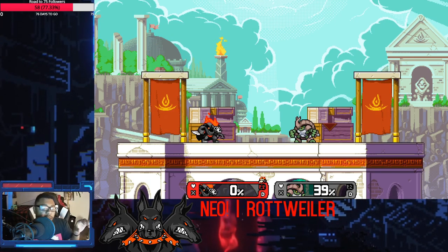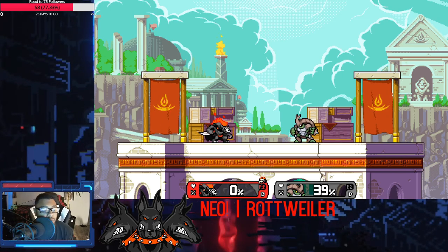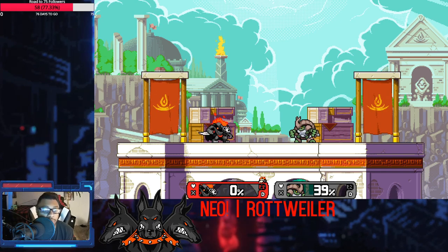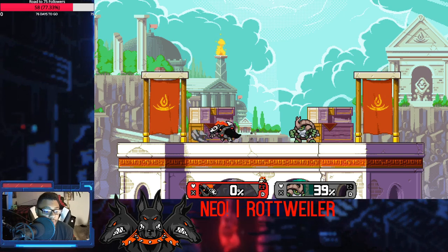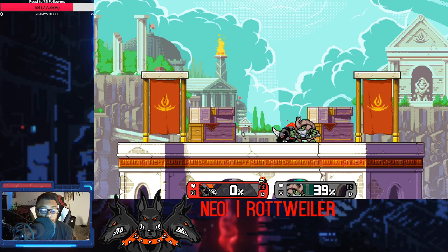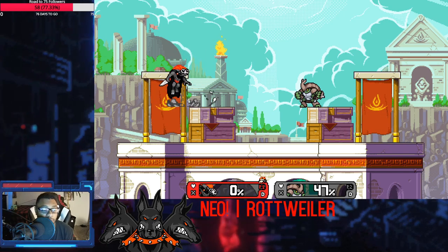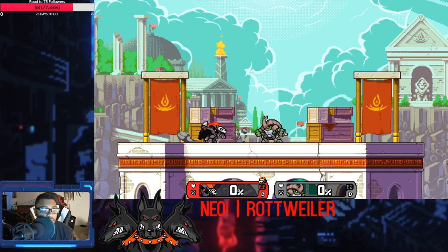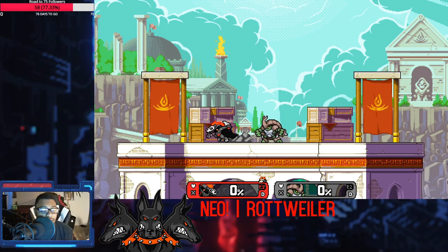The last general thing — which every character has — that I want to talk about in terms of basic movement is the dash dance mechanic. You want to bait your opponent into thinking you're going to do something, or you just want to remain ambiguous in your next option. By doing this, they have no clue if you're going to keep going back, if you're going to approach, throw out an attack, or jump. There are many options available from the dash dance. The speed of dash dancing is very fast, whereas running and stopping is much slower.